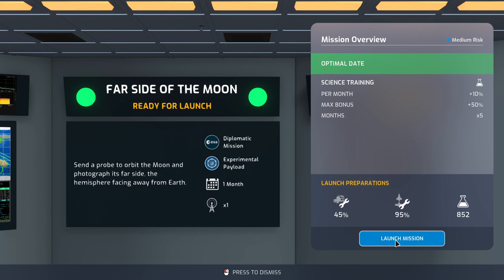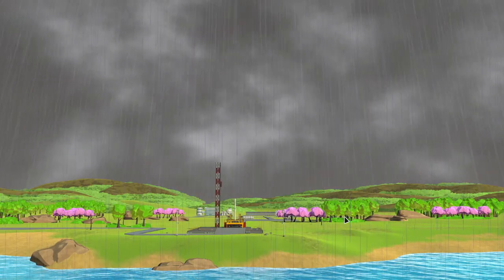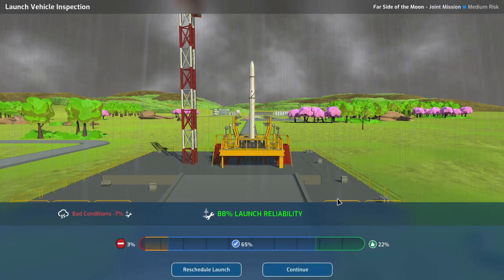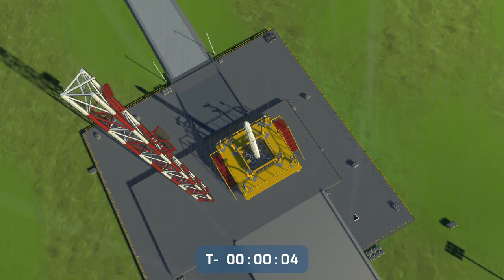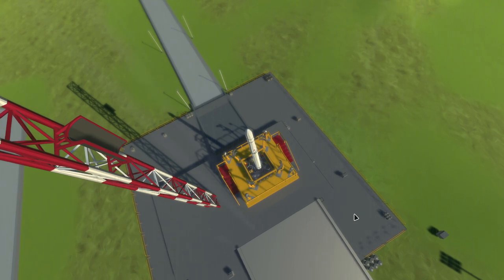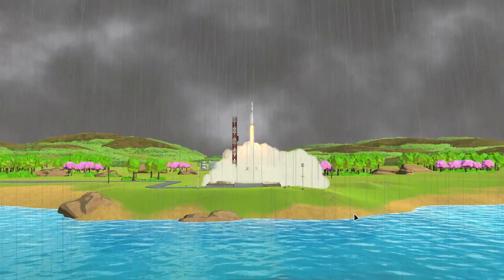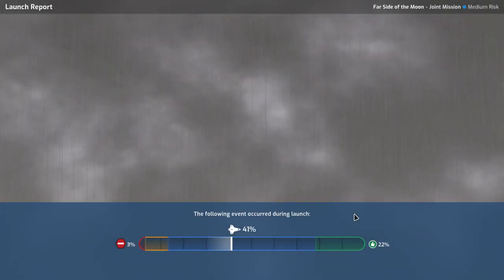We are launching the far side of the moon mission. There are bad conditions — 88% launch reliability. Let's go for it. Off it goes. Lots of rain and such. It's going straight up — don't do that. Okay, it's good.